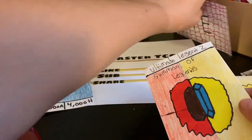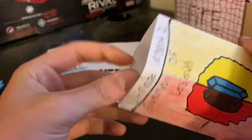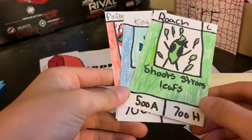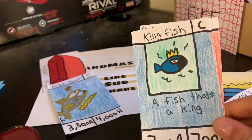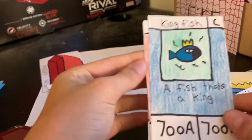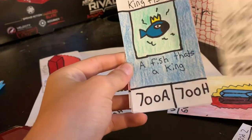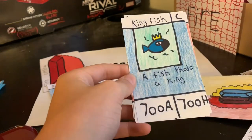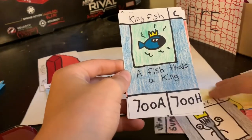Let's open the next pack — the Summit of Legends pack. We got Roach, an Ultimate Legend 1 card. We also got King Fish — another Ultimate Legend 1 card, a common fish that's a king, 700 attack, 700 health. He's almost like King Fork — they're both a king with the same attack and health, so both kings are the same. That's cool.